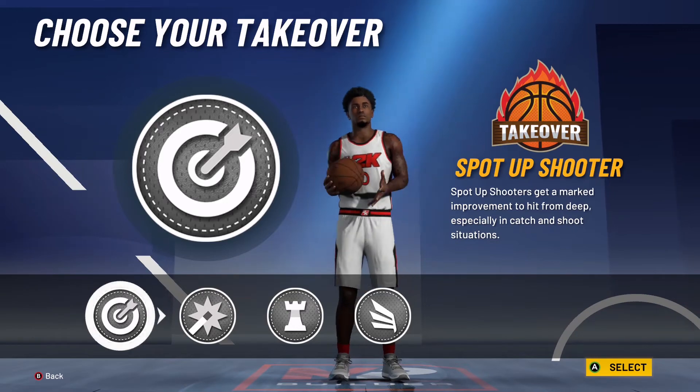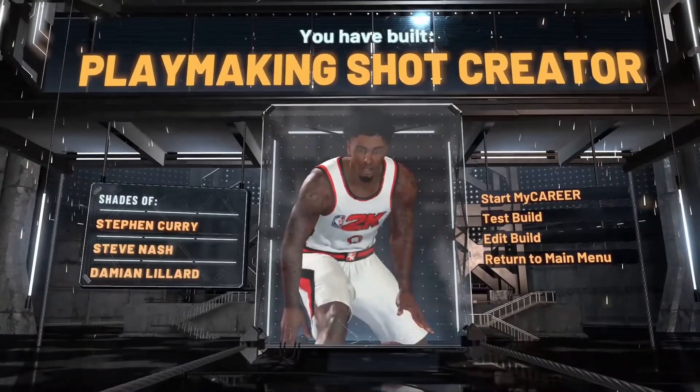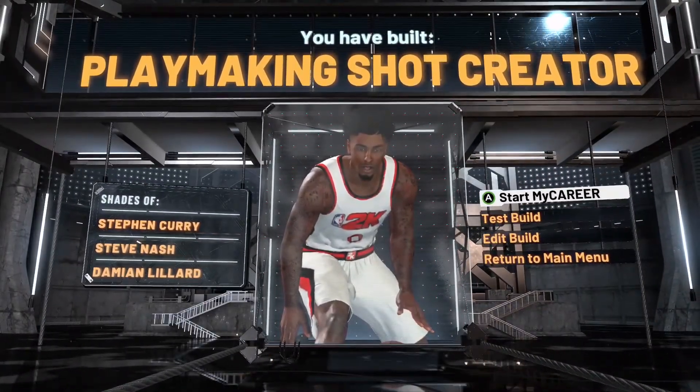We have now built the playmaker shot creator. If you have any suggestions for the height, weight, attributes, or takeovers, put them in the comment section below. Now I'm going to show you guys the best badges for the playmaking shot creator, and if you have any suggestions for those too, put them in the comments.